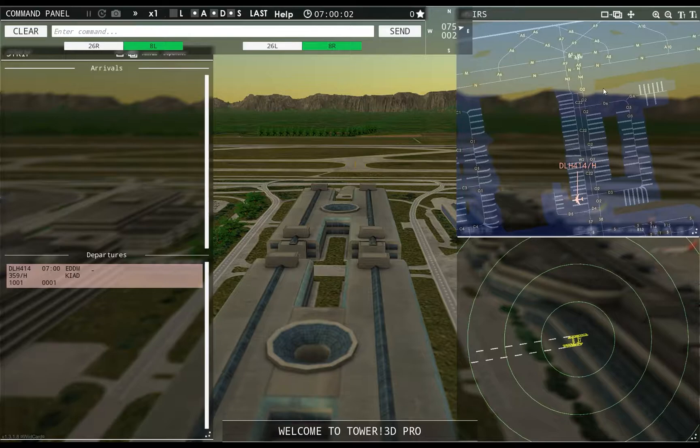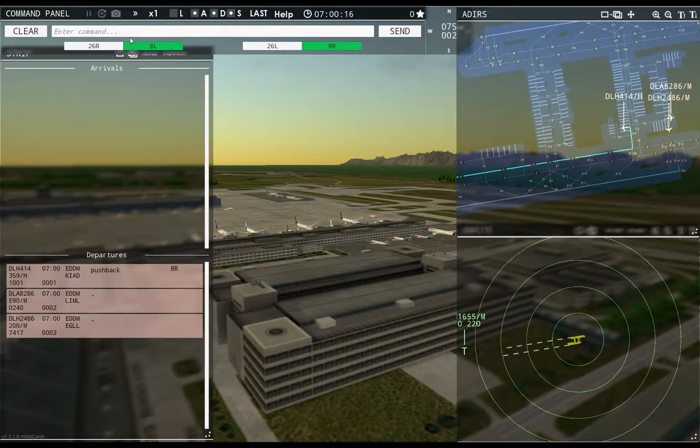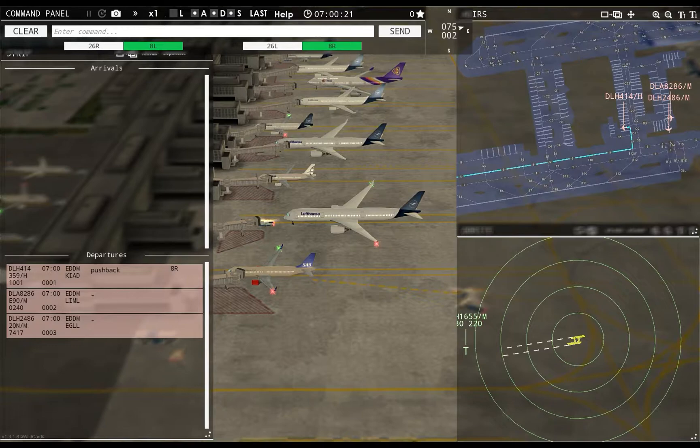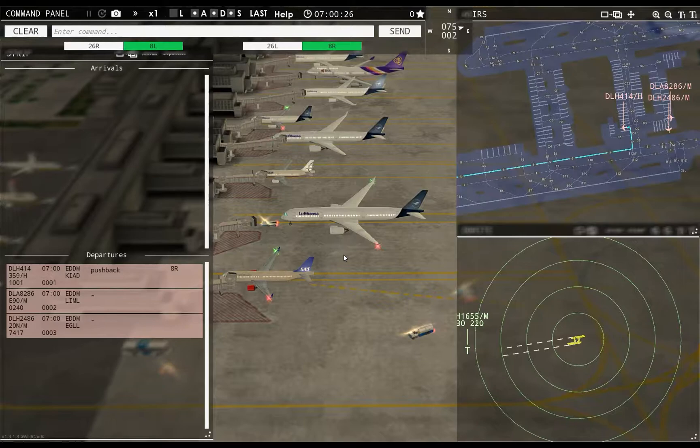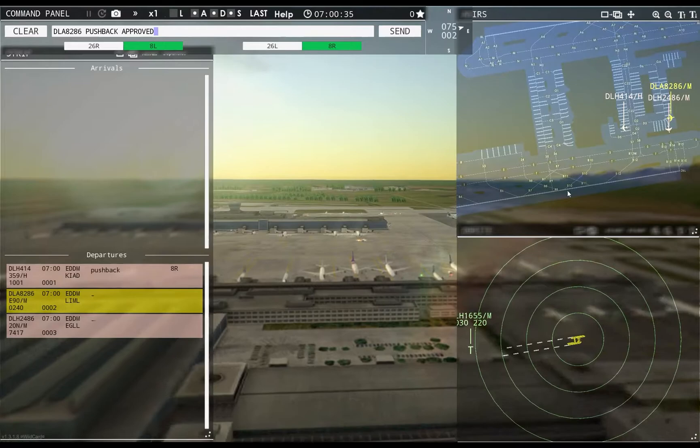Tower comms online. Ground, Lufthansa 414 heavy requests pushback. Lufthansa 414 heavy, pushback approved, expect runway 8 right. No waiting on this schedule. Ground, Dolomiti 8286 requests pushback. Dolomiti 8286 pushback approved, expect runway 8 right. Ground, Lufthansa 2486 requests pushback.